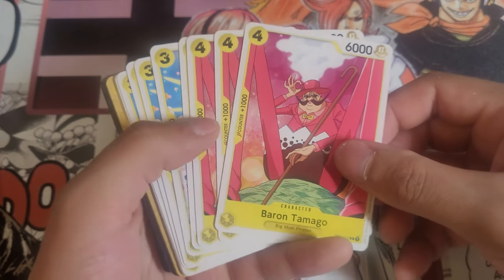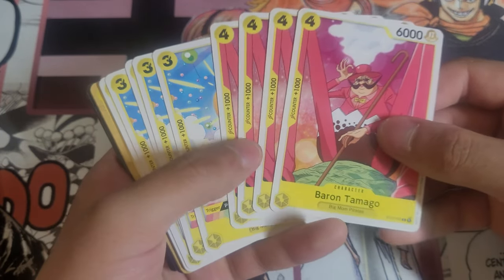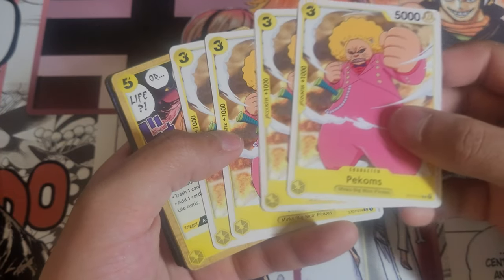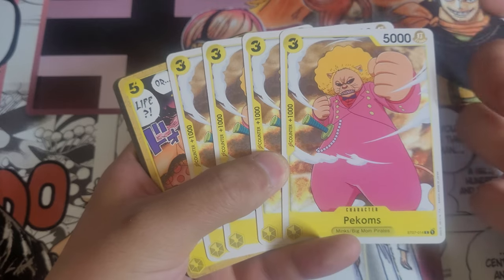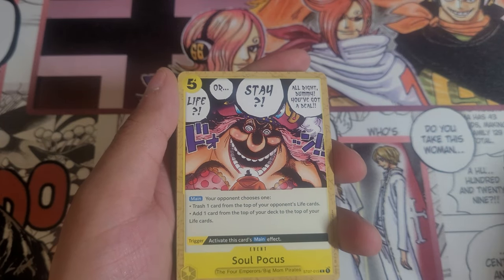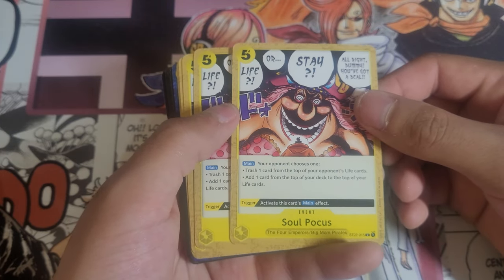We got Tamago — he's just a part of her crew, not actually a family member or a homie, just a crew member. Tamago at four. We got Prometheus at four. And yes, we are seeing Perospero in here also at four — he's just a vanilla. I really want to see them utilize his double fruit power, because he has a turtle fruit he never uses in the show. You see him in his first scene and that's it.